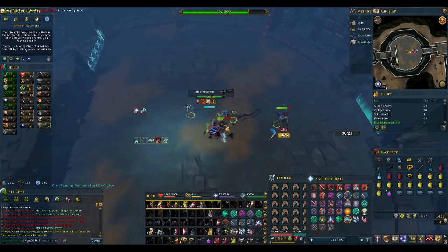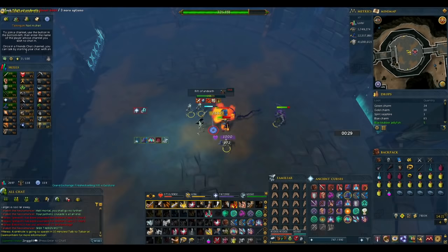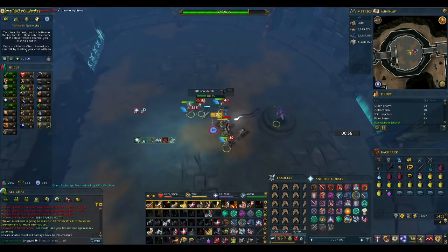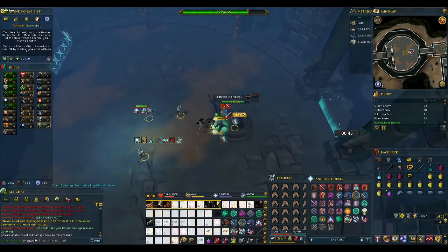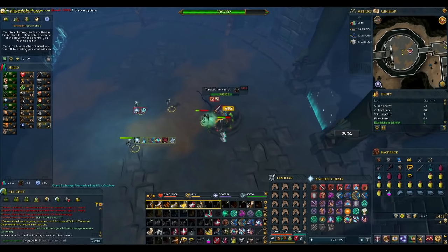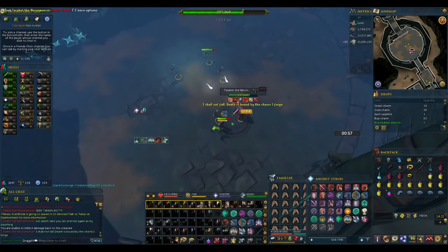Taraket has 4 phases gated by HP. In phase 1, the only really impactful mechanic is his Rift of Undeath. Taraket will spawn a portal in the center of the room which will continually spawn skeletons, and there is a countdown bar attached — if it reaches 0 it will explode for massive damage. When this portal is active, make sure you kill it immediately. You can use Devotion and allow your AoEs to clear out the weak skeletons it spawns, which will extend your Devotion uptime for each skeleton killed. Once you've dealt enough damage, at 200k HP Taraket will fly away to either east or west and spawn a large zombie. If you're new, I strongly recommend killing them, but if you're confident in DPS you can choose to ignore them — I would not advise that to start, however.